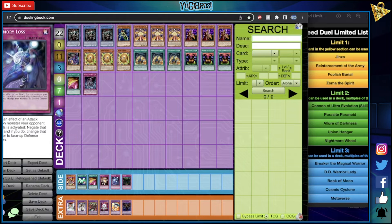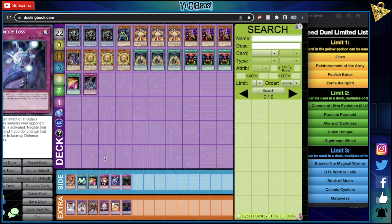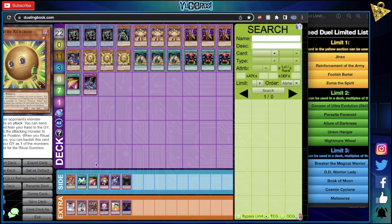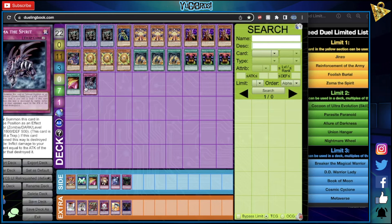Memory Loss — if an effect of an attack-position monster is activated, it negates the effect and changes it to face-up defense. You take it with Relinquished and it's face-up, so you still get its stats, which is important. Same goes for Lost Wind depending on the situation. Those are just better than Book of Moon in this deck overall. Book of Moon has its relevance — if you flip Relinquished face-down with it you could flip it back — but Double Cyclone is really good as a one-of, a solid way to blast back row and also pop whatever you equip with Relinquished.